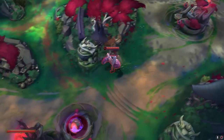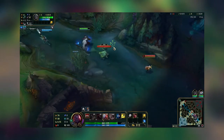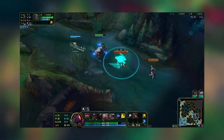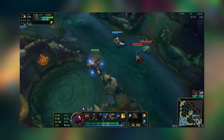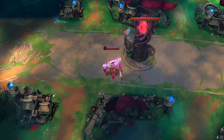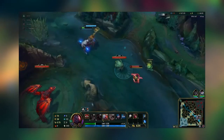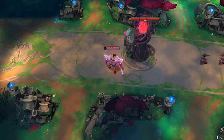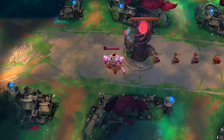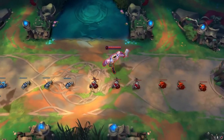Scion can use his E ability to knock back a minion or a non-epic monster in a certain direction. This means that Senna can throw her W onto a non-epic monster such as a scuttle crab or a minion, and if Scion aims and times it properly, you can increase the range of Senna's root, therefore buffing a champion. The same fundamental principle can be applied to Zilean. Zilean's Q can do damage when the target with the Q on it dies or if a certain duration passes — Scion just needs to aim properly.